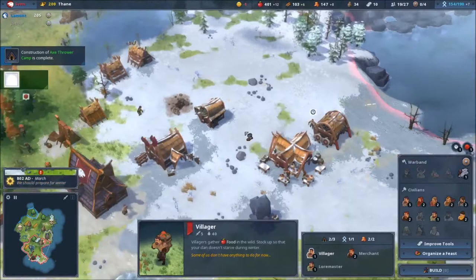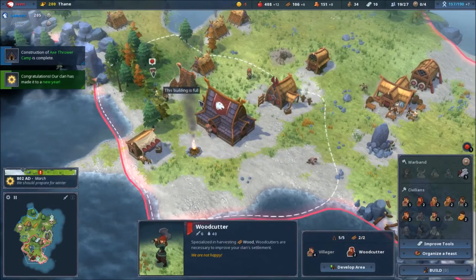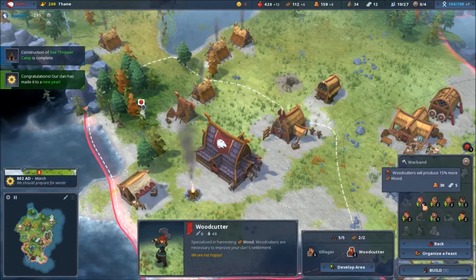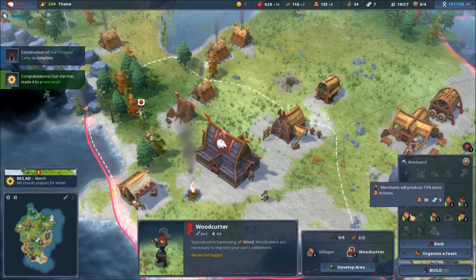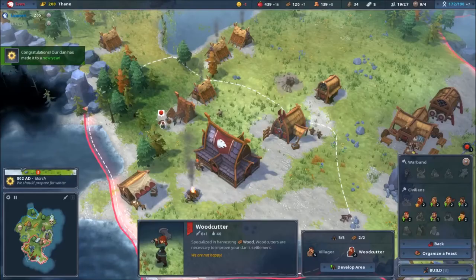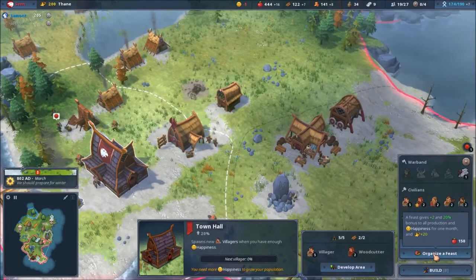Why are you unhappy, man? We're not happy — I don't understand. Improve tools — woodcutters produce more wood, thank you. I think that's necessary. I'm losing gold when using this — okay, not doing that.